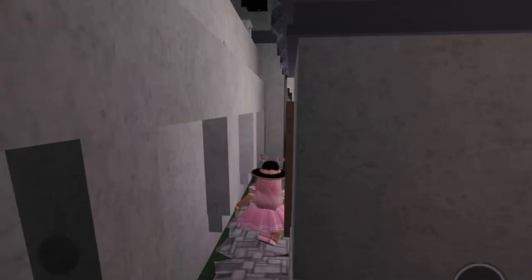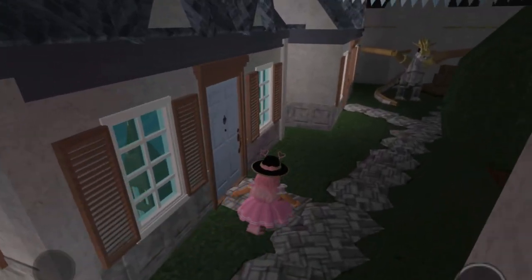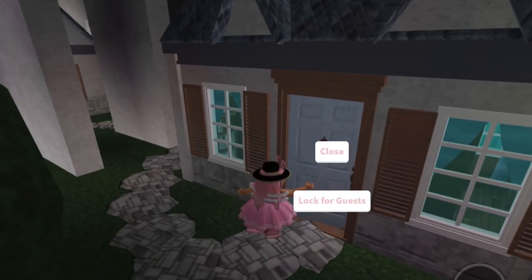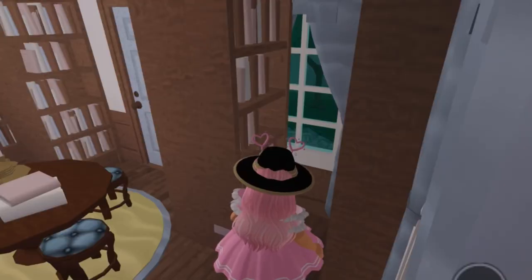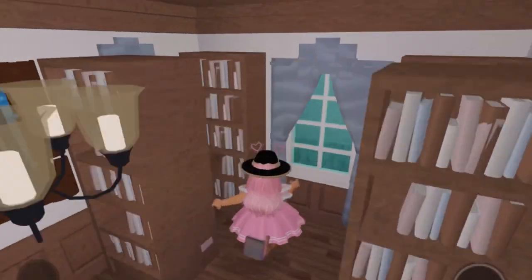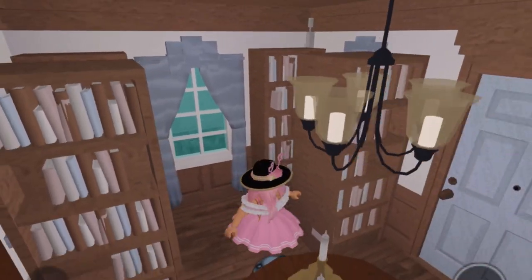We're walking by the entrance again and we're going to walk into another little house on the other side of the entrance. I'm guessing this is like a library kind of thing — it's really cute. I can see myself being here reading.